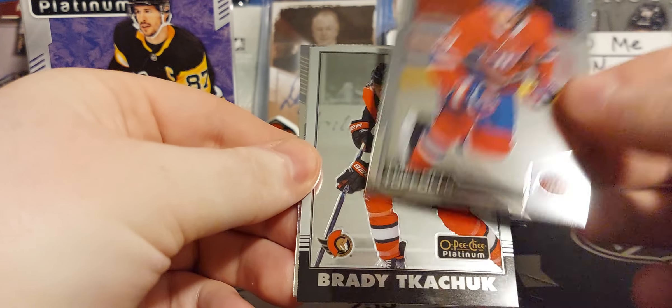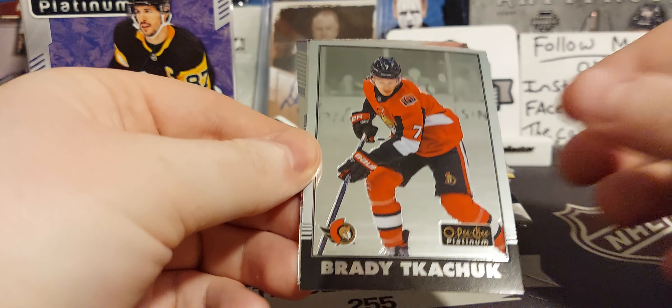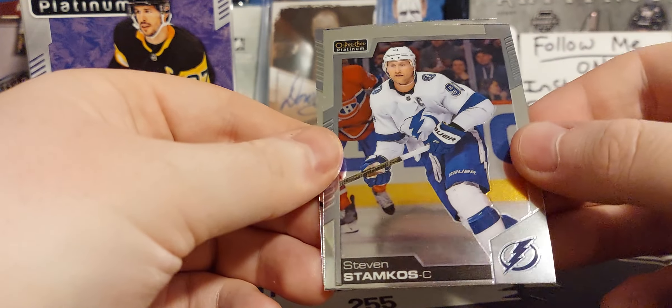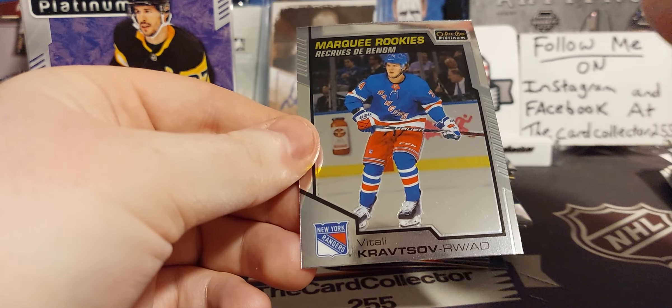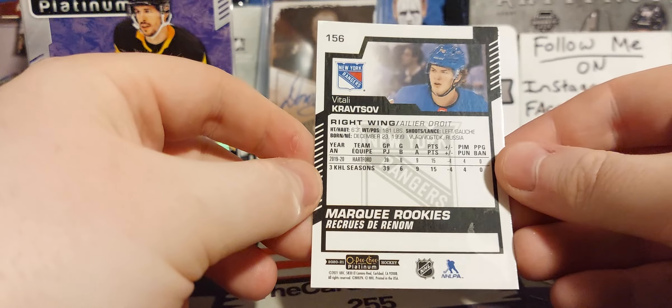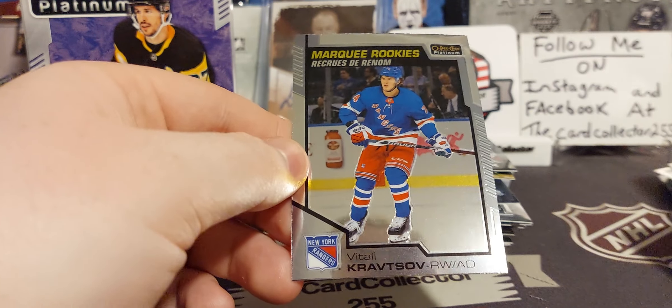We got Tyler Toffoli — base. Kachok — that is a retro. Stamkos — very miscut Stamkos. And a very miscut Kaprizov, or sorry, Kravtsov. That is his rookie.